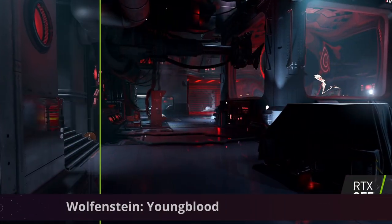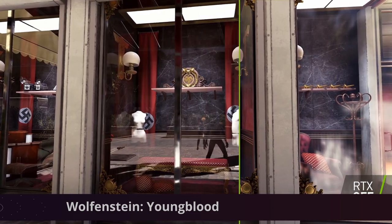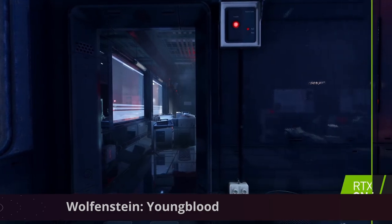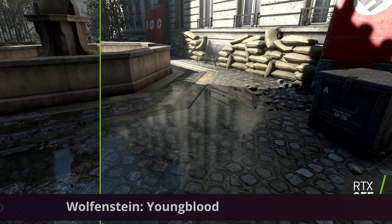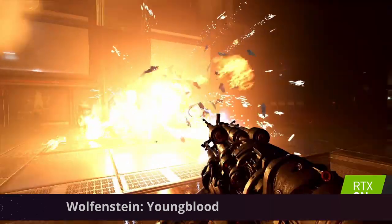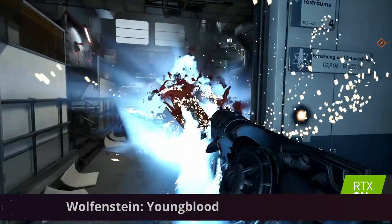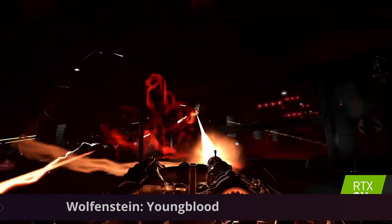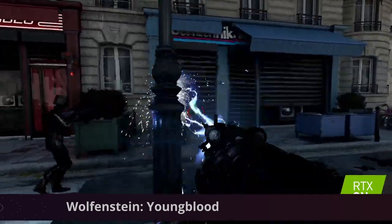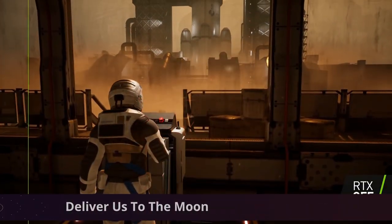Then we have Wolfenstein Youngblood, available through Steam. This has very mixed reviews but it is a very good looking and fast paced game. It's a standalone sequel to Wolfenstein 2: The New Colossus and a prelude to Wolfenstein 3, taking place 19 years after The New Colossus but focusing on more co-op play using Twin Sisters. It's a very fast paced action shooter, highly recommended, and the RTX effects in this game are extremely well done.